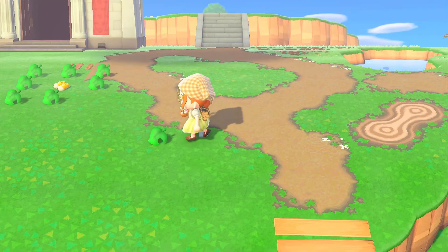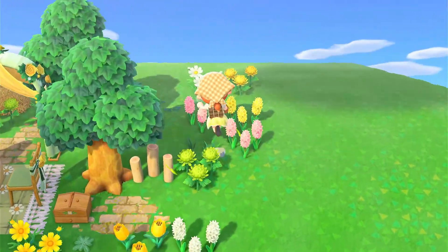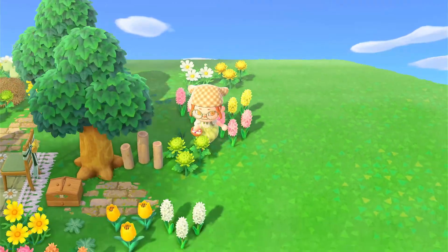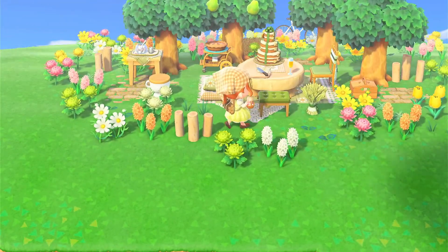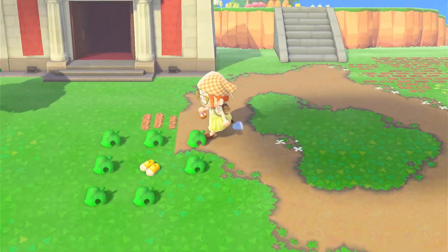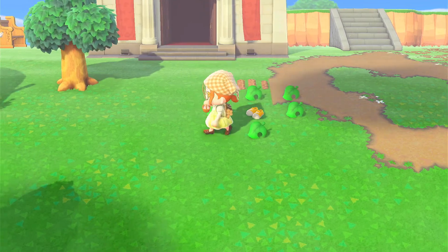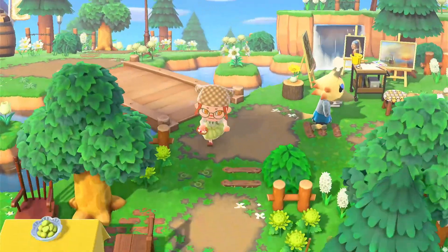My other goal for today is also to change out my path. Currently I'm using one path, but there is a more natural looking spring car aesthetic path which I think looks super cute. I'm kind of tired of the way my island looks at the moment, so changing up my path seems like a good idea. So this is what my path looks like before...